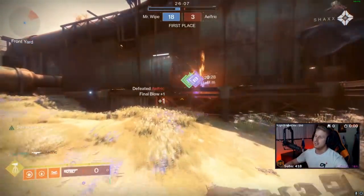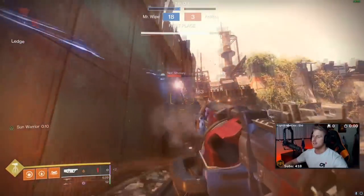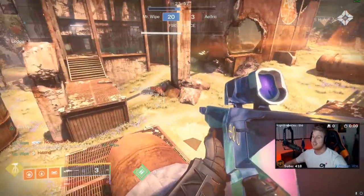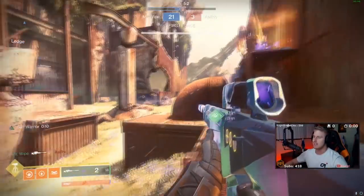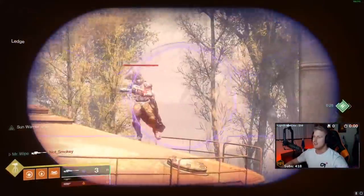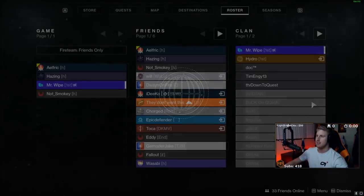I don't even need to try it with Recluse, it doesn't even matter. Anything I do to kill you, you'll drop a sunspot - just like that. It's insane. I'm definitely gonna be trying this out for a while. It's just gonna make it too easy - I literally don't even understand.